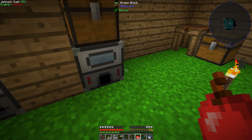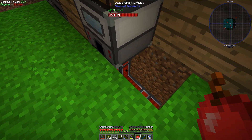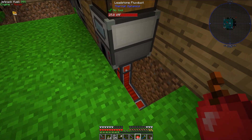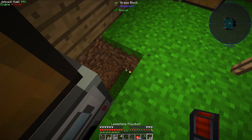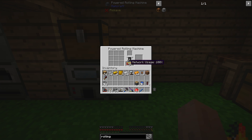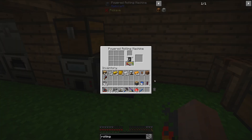I'm going to put this rolling machine right here, and I'm going to need some flux duct — I think this is just straight leadstone. I can actually get rid of that right there. The powered rolling machine — I'm not sure it can accept RF anymore. Let me test this out by taking this iron and doing this. Okay, so this can't use RF anymore apparently.